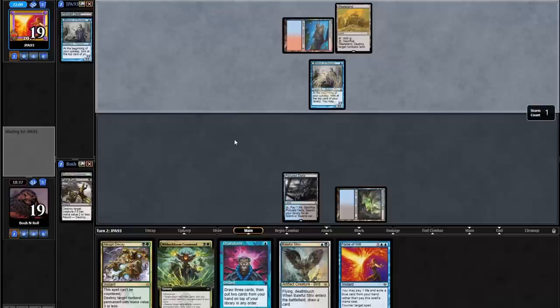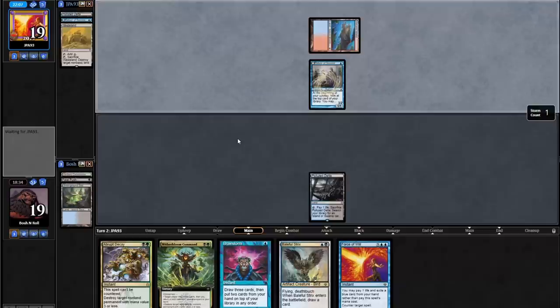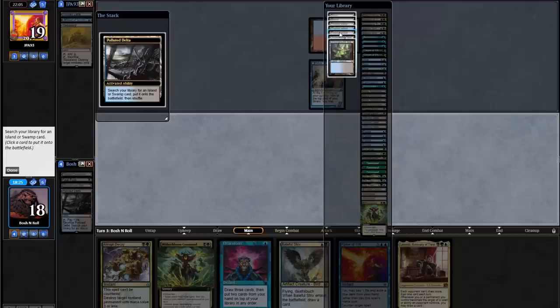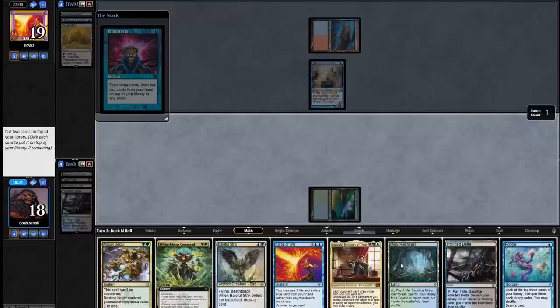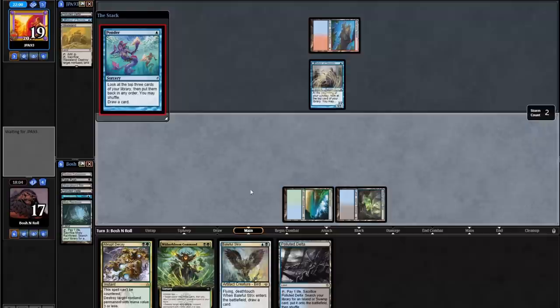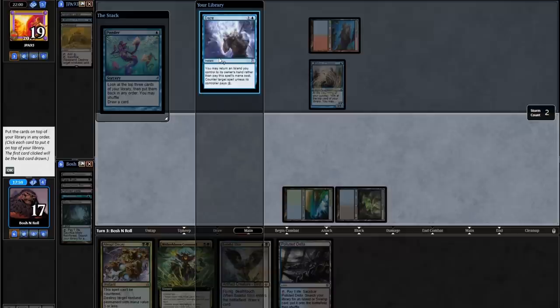Dashing a Ragavan here would be pretty cool. They're not dashing — they are Wastelanding me though. I hate playing decks this soft to Wasteland. Now we might just lose. If this Brainstorm doesn't give me what I need, could have some problems. Or if they Daze it. They didn't Daze it and we found lands — that's fortunate. Leovold's not going to be part of this game for quite some time. I'm going to get my Ponder off Underground Sea. If I keep the lands coming, I think I can win this game.